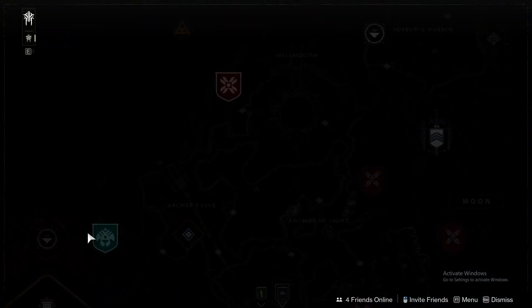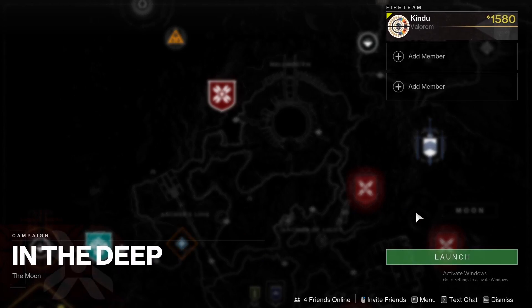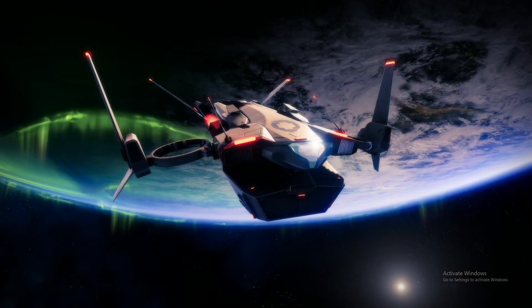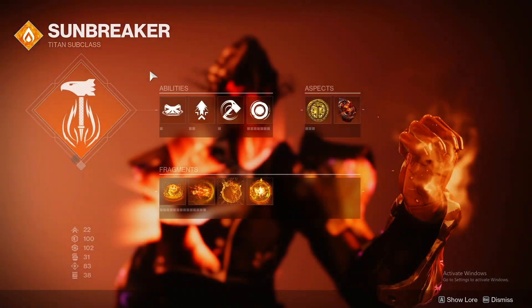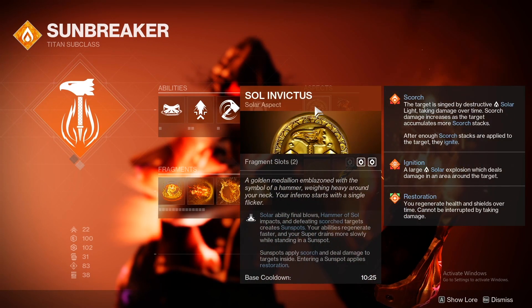What's up YouTube, it's Kindu, and in today's video I wanted to make a quick PSA about an AFK XP farm that's really easy to do right now, and it's from the weekly moon mission called In The Deep. The requirements are really simple — all you need is throwing hammer and Sol Invictus, the solar aspect.